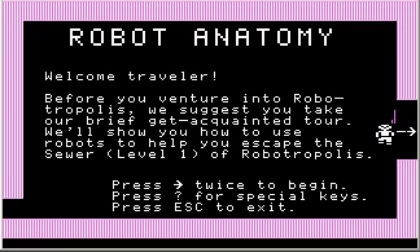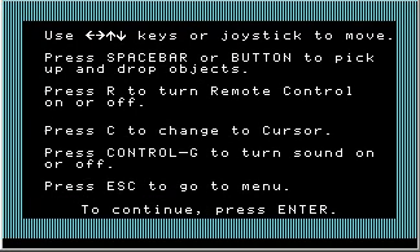Welcome, traveler. Robot Anatomy. Before you venture into Robotropolis, we suggest you take our brief Get Acquainted tour. We'll show you how to use robots to help you escape the sewer — level one of Robotropolis. Let's press question mark for special keys: use cursor keys or joystick to move, press spacebar or button to pick up and drop objects, press R to turn remote control on or off, press C to change to cursor, Control G to turn sound on or off, and press Esc to go to menu.